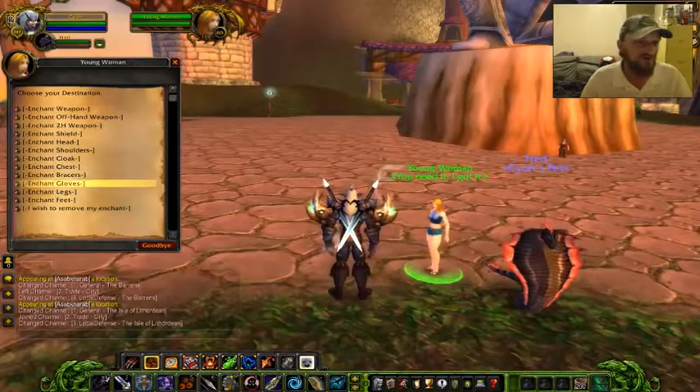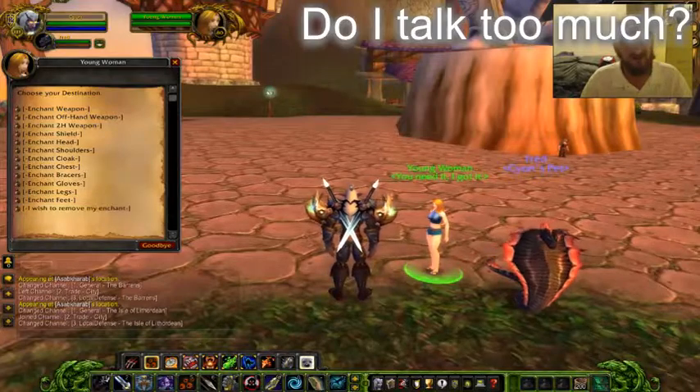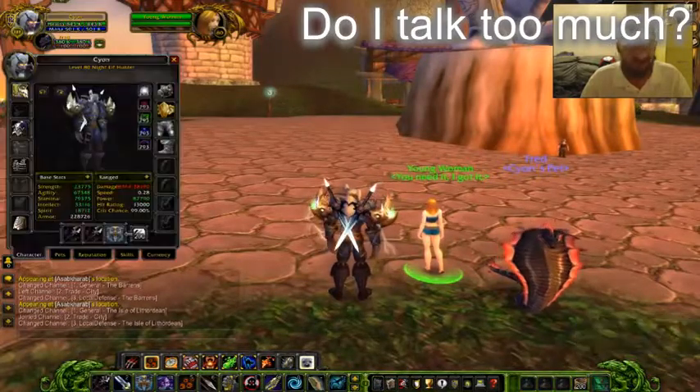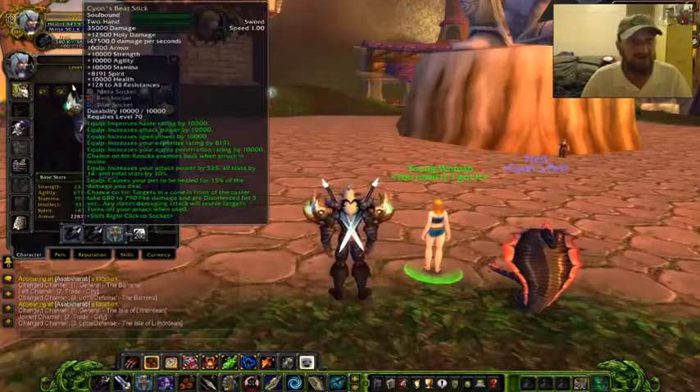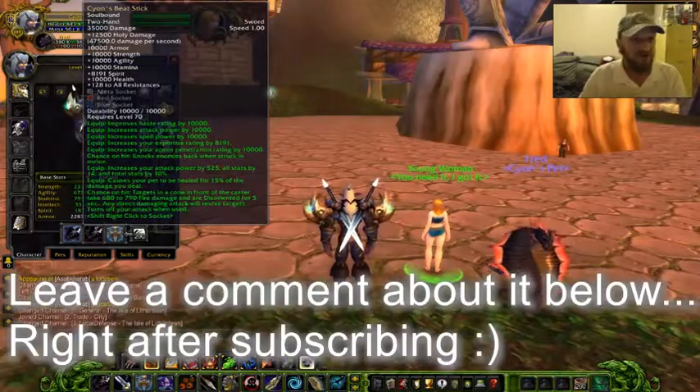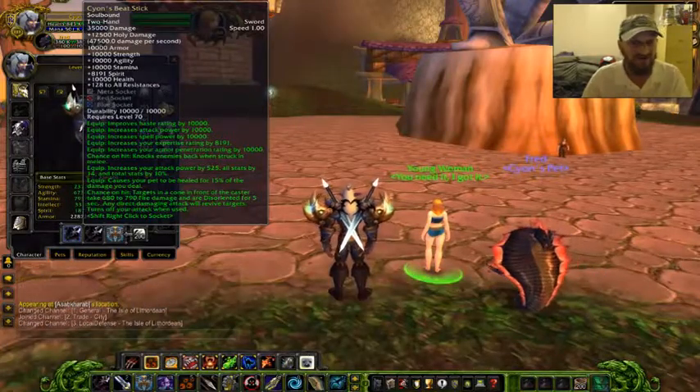So I'm going to show you my really pathetic weapon — there it is. See how pathetic that is? It has hardly anything. Yeah, I know, I'm a GM, I can have whatever I want. So I'm going to enchant this because there's just not enough stats on here — I needed it to be more powerful.